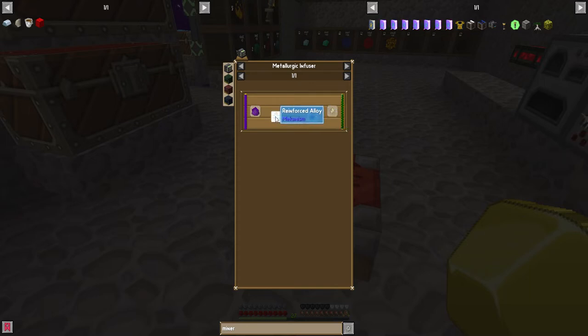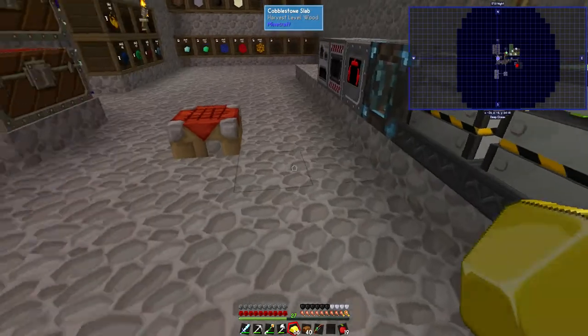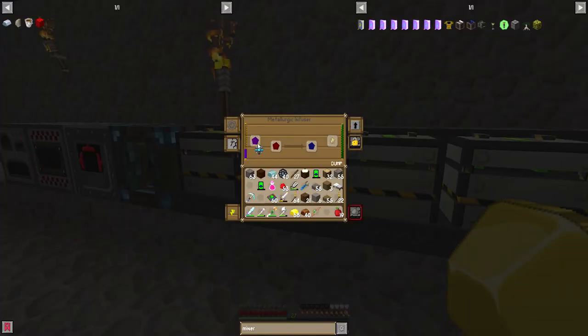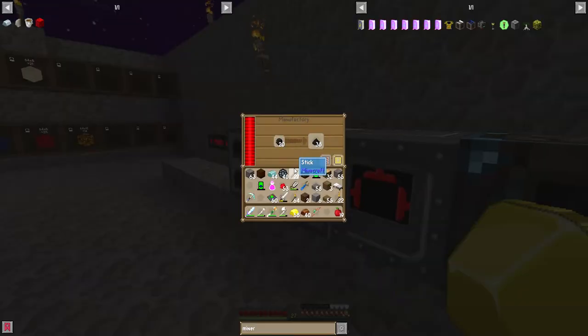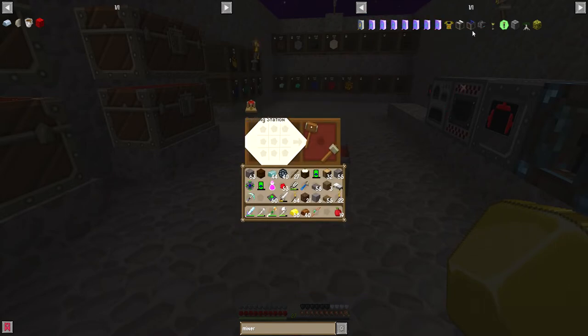So we want a reinforced alloy doodad, which is crushed diamond. Rocking crushed diamond - you are. All right, you can have one of them. I think we're going to have to make a couple of these, so we'll chuck a four stack in there. We've gone for six. We've got one of them for starters. And we need to put that in with the obsidian one - you're obsidian, you go in there. All the machines are doing the machine dances now. This is good. We've got the middle bit now. Excellent.